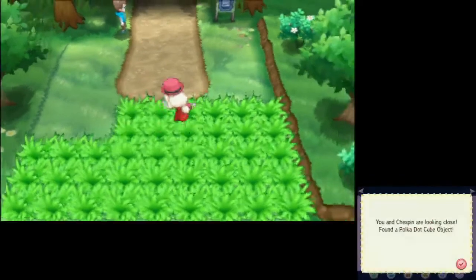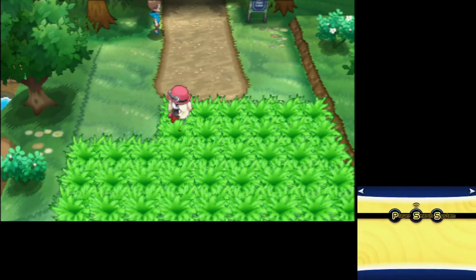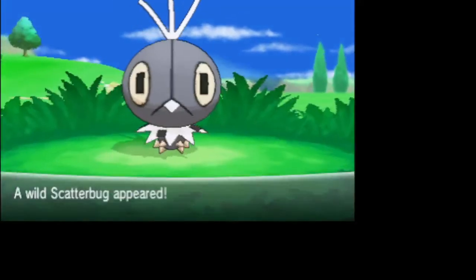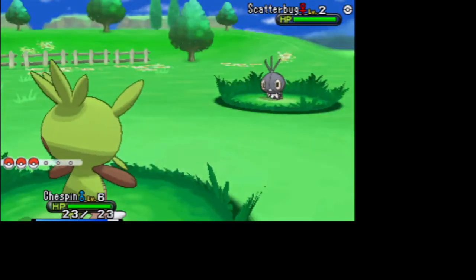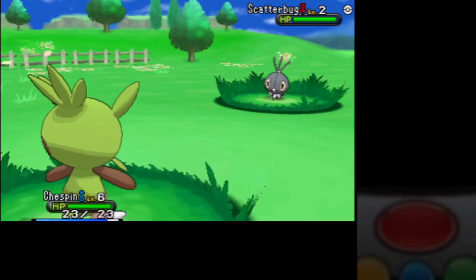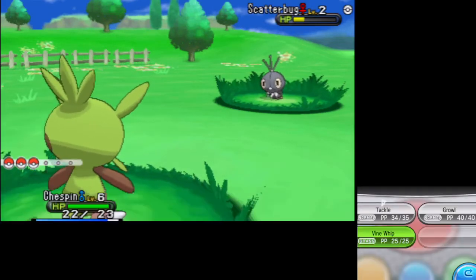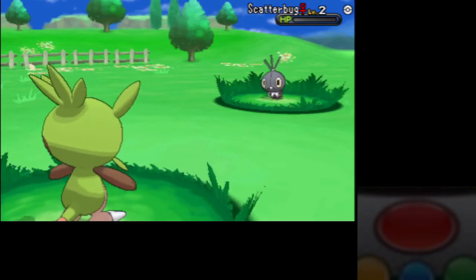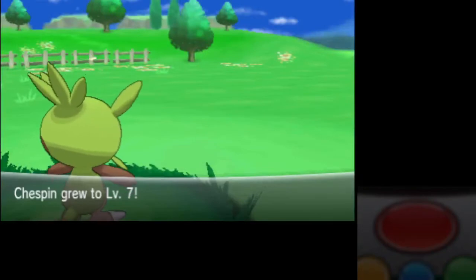I'll just show that off to clear all these text boxes. Ideally you go back to that spot where you can access your bag just with buttons. We're going to encounter this Pokémon — there's a little animation at the beginning that doesn't really lose any time. Just kill this Pokémon to show it has boosted experience. There's the boosted text box.